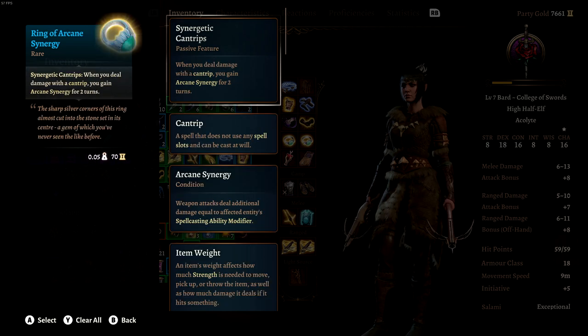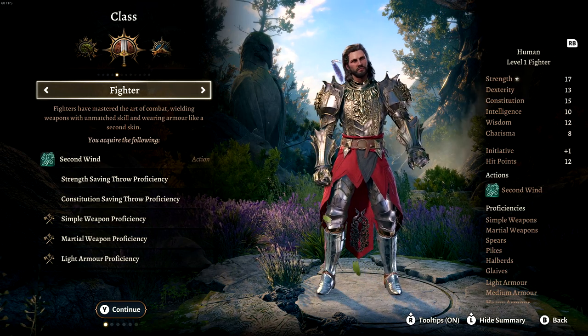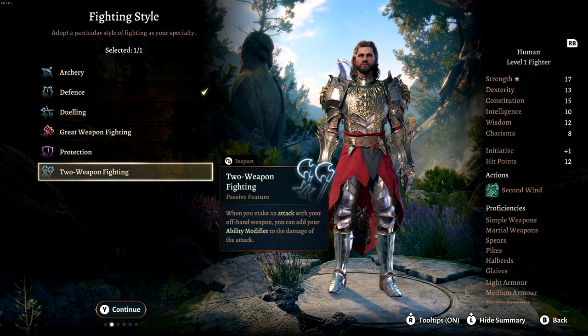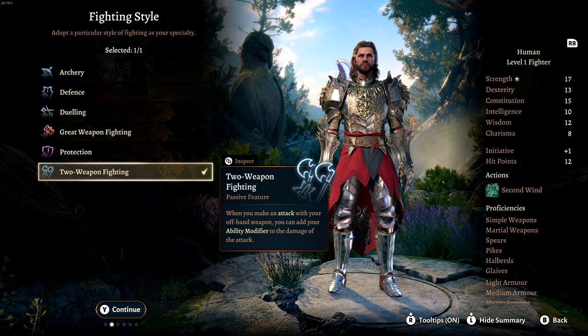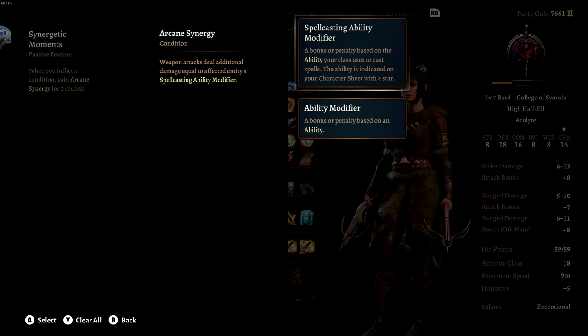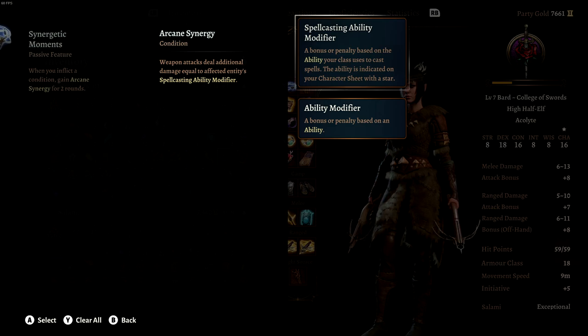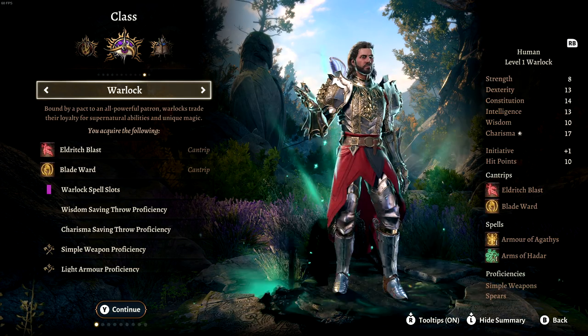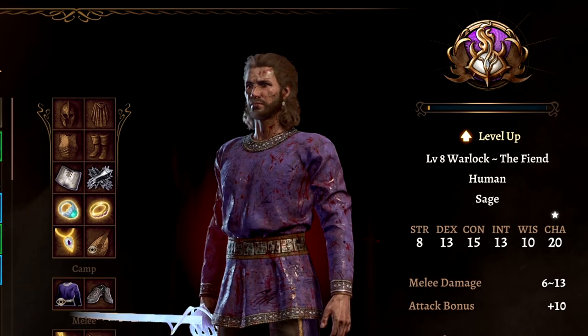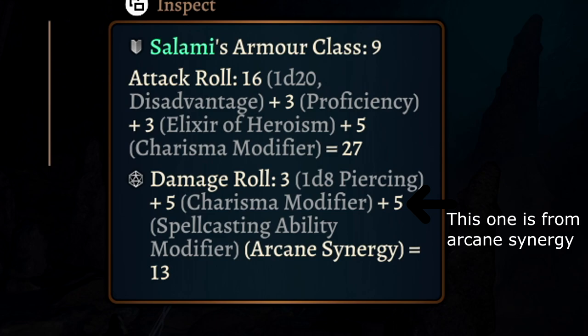The cantrip one is easier, so I'm using it for all the tests. I put it on the Fighter because they can dual wield and attack with a weapon in each hand, so I could get double the profit out of the Arcane Synergy. Arcane Synergy increases your damage based off of the spellcasting modifier you have for your class. So hypothetically, if you scaled off of Charisma and had 20 Charisma, that's plus five to every attack — and if you're dual wielding, that's plus 10 to every single hit.